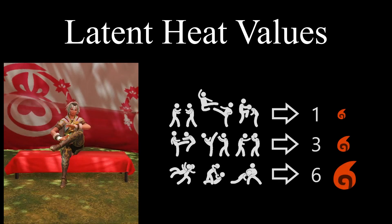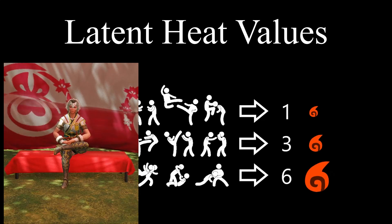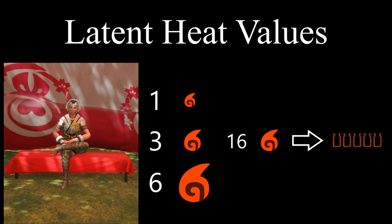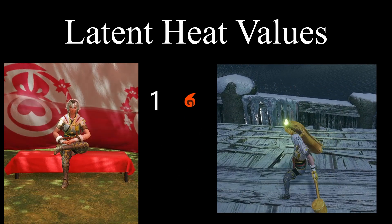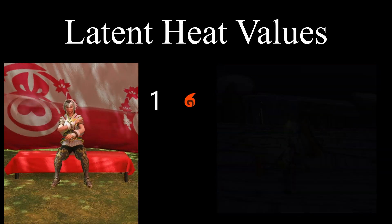This brings us to Latent Heat Values. Latent Heat Value, or LHV for short, is a unit of measurement given to each move that generates heat in the shells. It takes 10 LHV to reach yellow heat levels, 16 to reach red, and 24 to overheat. Most basic attacks with your blade will generate 1 unit of LHV. From here, allow me to list the exceptions.